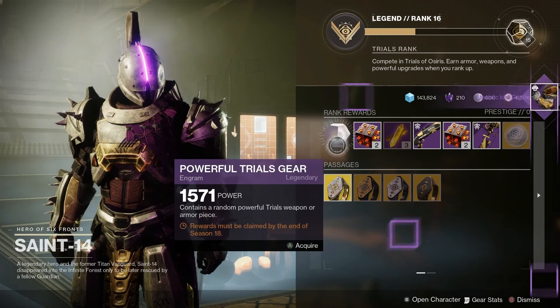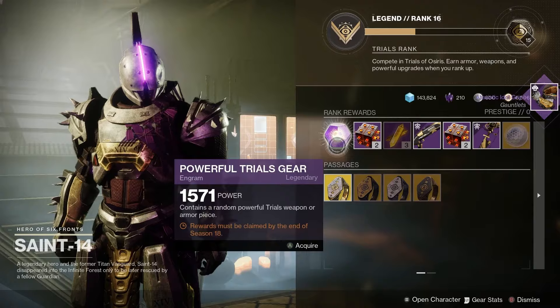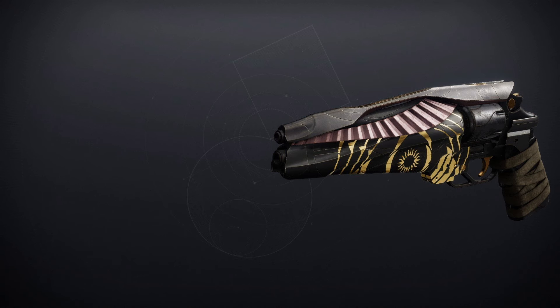Let's have a look at the God Roll Guide for Trials of Osiris in Season of the Wish. The Messenger is a Legendary Kinetic Pulse Rifle — for PvP, Rapid Hit and Desperado, and for PvE, Outlaw and Kill Clip. The Unexpected Resurgence is an Energy Glaive — for PvE, Feeding Frenzy and Vorpal Weapon, and for PvP, Ambitious Assassin Holster and Unstoppable Force. The Igneous Hammer is an Energy Hand Cannon — for PvE, Heal Clip and Incandescent, and for PvP, Range Finder and Opening Shot.